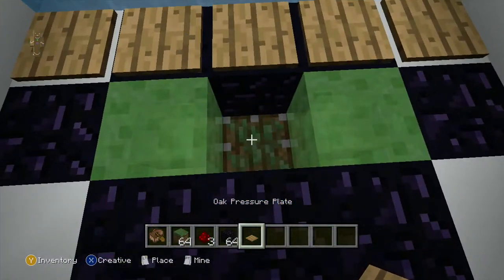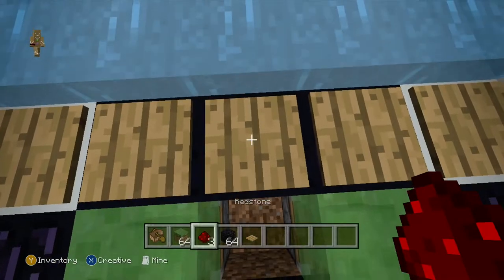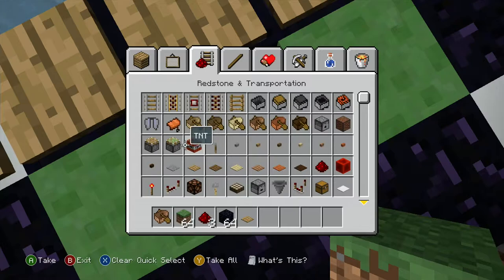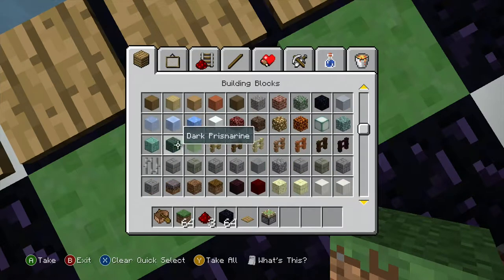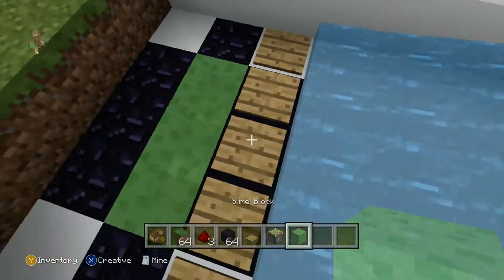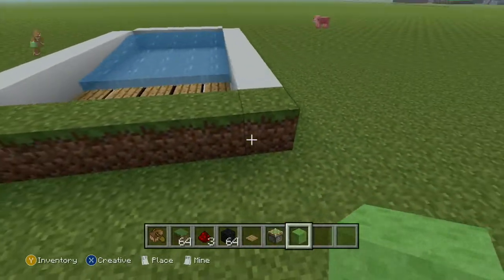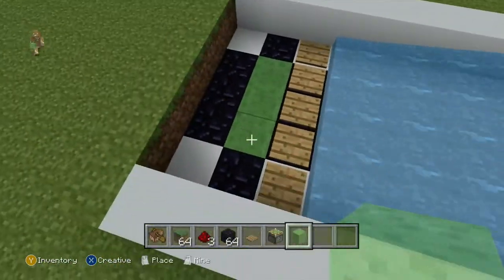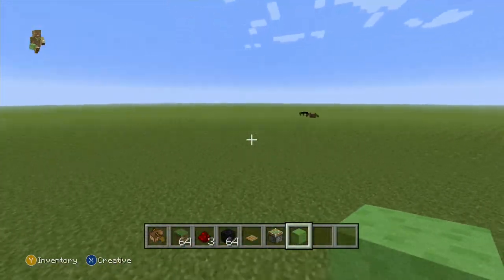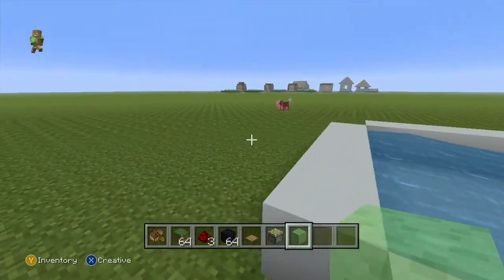If there's obsidian there, then it won't bring up the blocks around it — looks really weird though. So this is ground level, and all of it is up here. What it would do is it would send you up a level. But as you can see, my boat is all the way over there. I don't think there's any way of stopping that from happening.